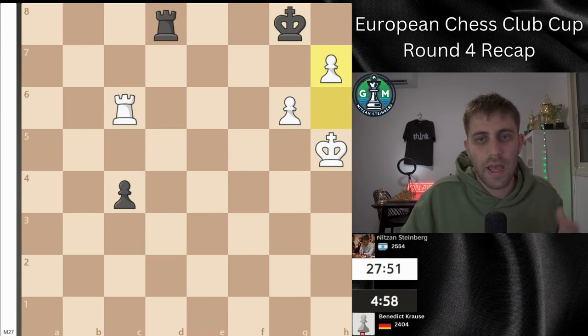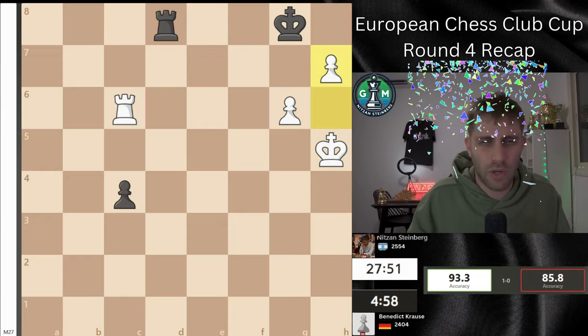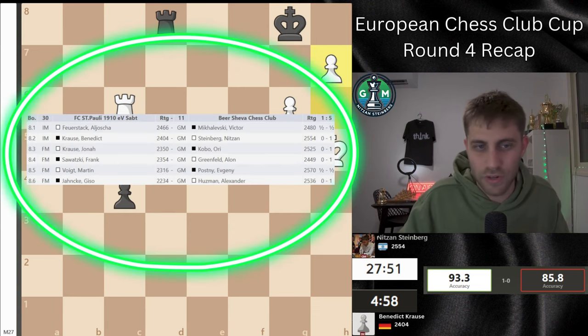I won the game — a very good start. I was really shocked about this game because it was a preparation battle leading to an endgame, and I felt in great shape. I really hope I can keep it up until the end of the tournament. As for the match result: Viktor Mikhailovsky drew on board 1, I won, Orin Cobo won, Greenfeld won, Posny drew, and Guzman won. We won 5-1 against the Germany team — very good news for us.